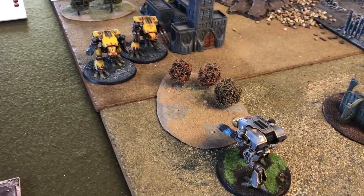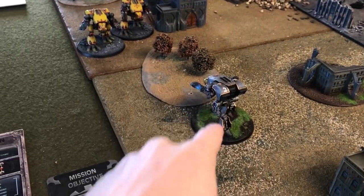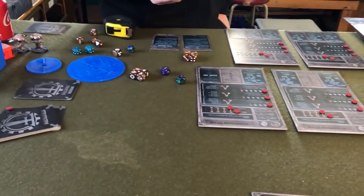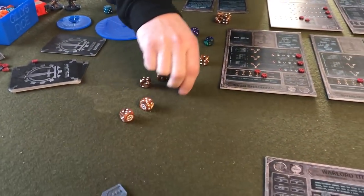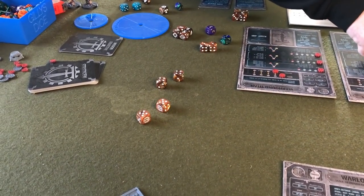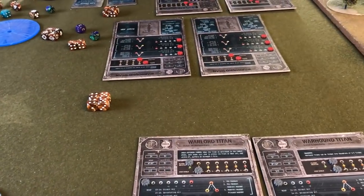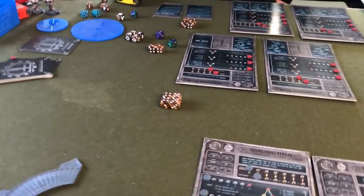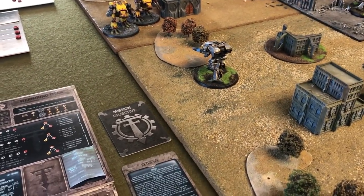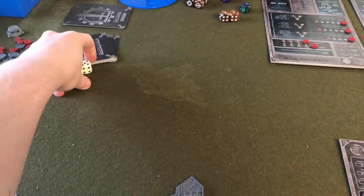He's going to fire off the Vulcan Mega Bolter first. We're counting the trees as a minus one to hit. Rolling to hit — no sixes for extra shots. It's scale three, so three-plus to hit. With minus one for cover, it's a four-plus. He hits four times. That impacts the shields — I'm taking the shield hits without overloading. Needing threes to save, one shield drops. So this Warhound is now on a four-plus for shields. Second weapon: going to do the Turbo Lasers. He's going to overcharge for shield bane.